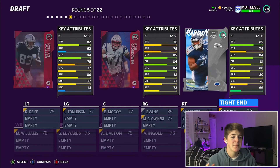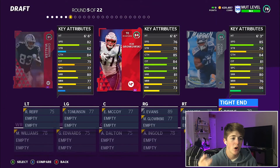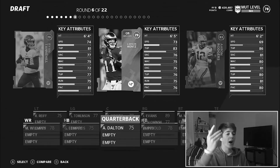Next round we got tight ends — Smith at 85 speed, Gronk at 76, and Darren Waller at 82. Okay, 85 speed tight end at this point in the game is amazing. I will take that for sure.